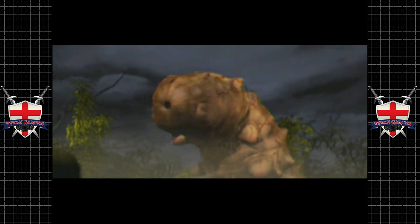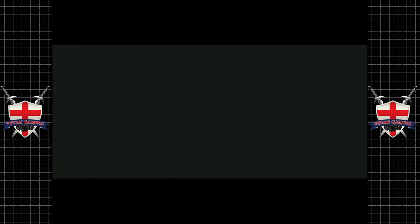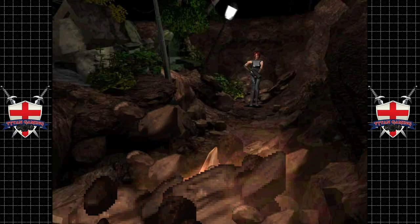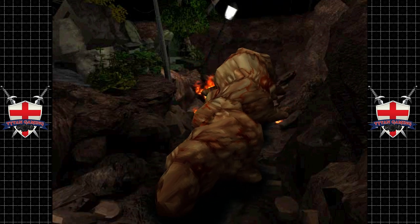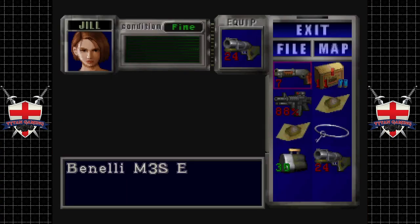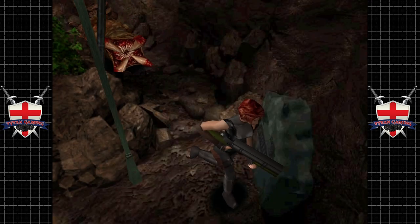I know what it looks like, Jill, but this is a family-friendly channel, so I ain't got a clue how that thing even came to be. It's pretty fugly. Now, you can see these flame rounds actually do a good amount of damage to it.